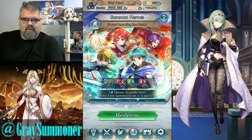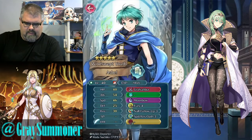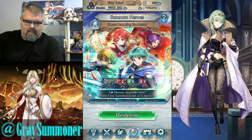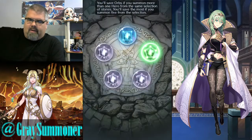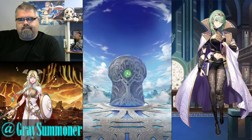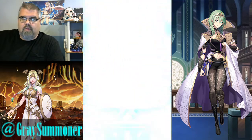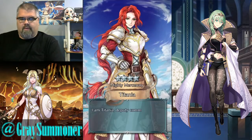And then I believe this is either last or second to last — the Focus Becoming a Master. I don't really need any of these units. Let me double check. No Follow-Up, ooh Fury 4. Okay, if I get a green, I'm going to pull. I'm going to see if I can pull Asbel, because he does have some nice fodder if nothing else, and I've already pulled him before. Let's see what we get. Got a smoke. Let's see. Nope, it's Titania. How are you doing, girl? Looking forward to your resplendent.